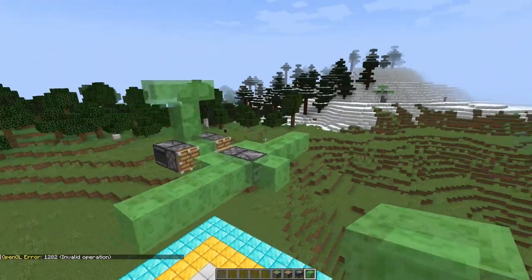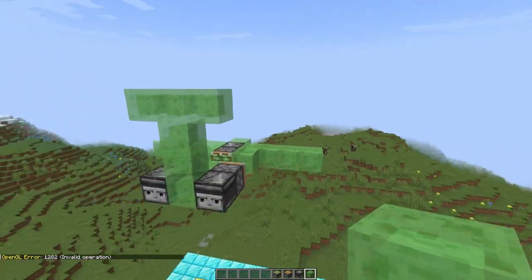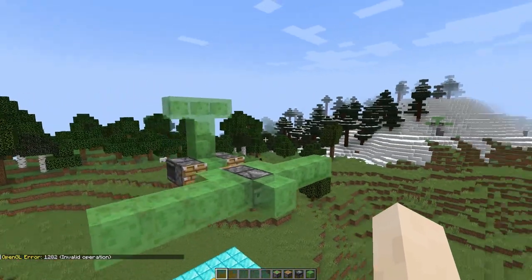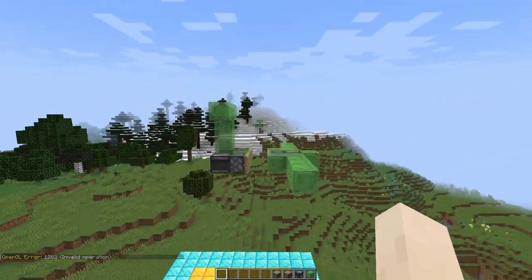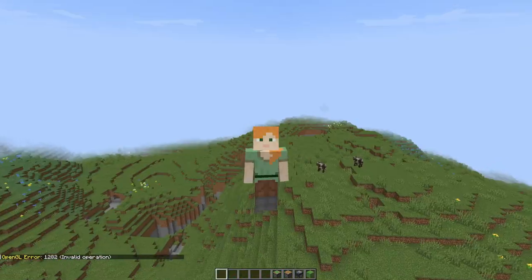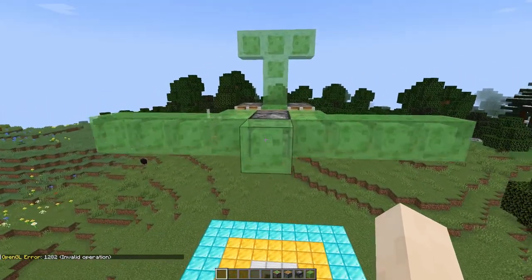Now you guys can see it — it looks like a usable aeroplane. Now I just have to remove a block and it will launch. 3, 2, 1 — BOOM!